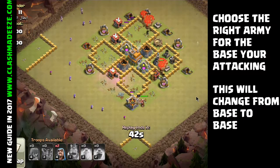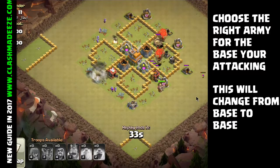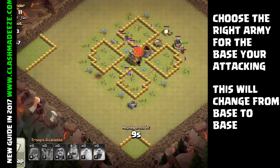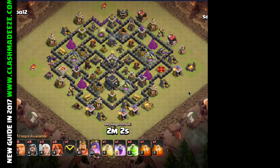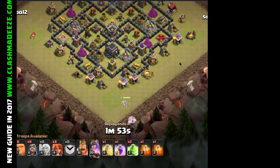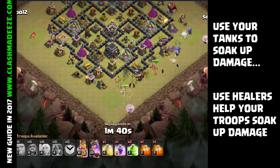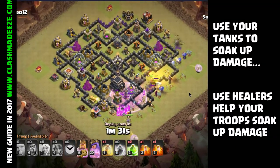You want to scout the base, and by scouting the base there are certain things you really want to look for, because you're scouting to choose what army you're going to use against that base. At lower Town Hall levels you're kind of limited by the troops you have available. Regardless, you still want to look at the base's strengths and weaknesses. If they have really high-level walls and really low-level air defenses, you may choose to use air troops. Conversely, if the walls are all level 2 and some of their air defenses are maxed out, you want to go with your ground attack.